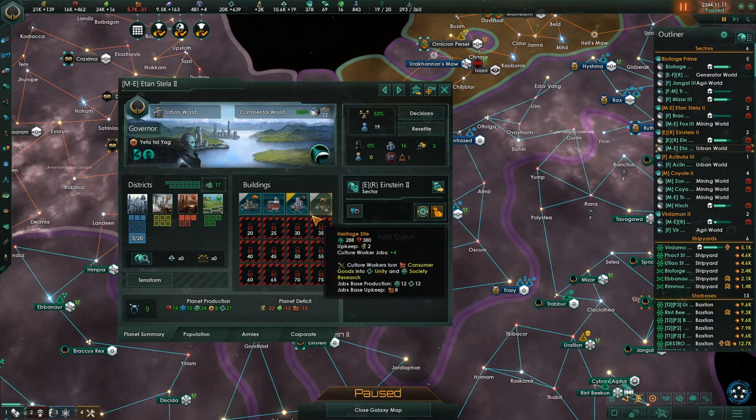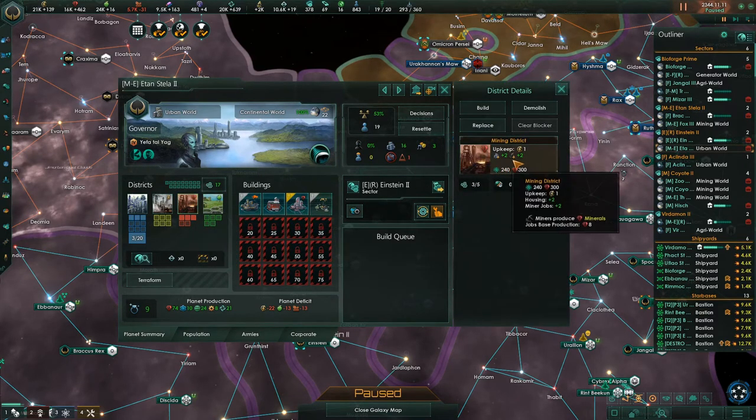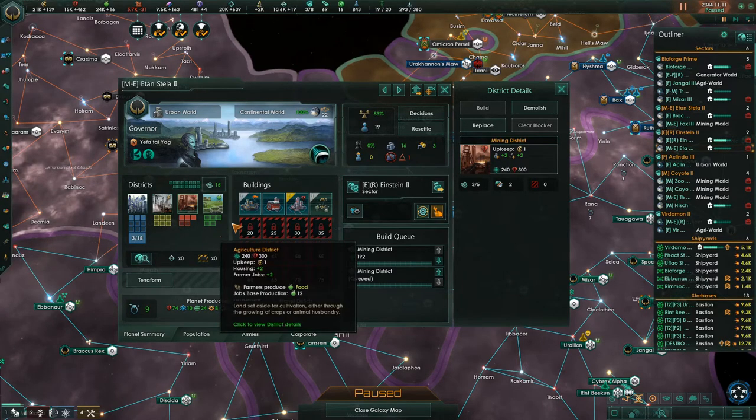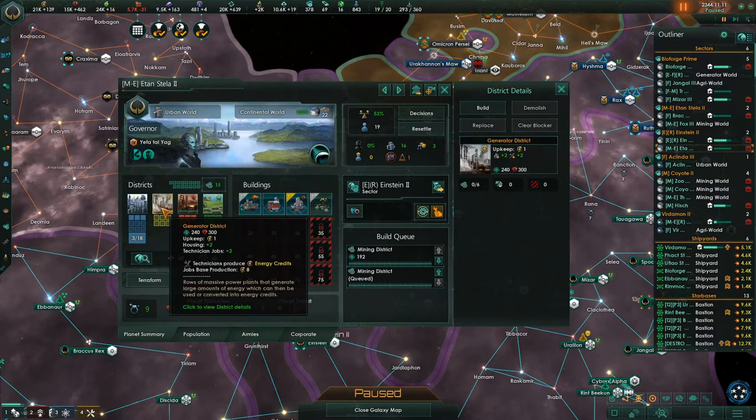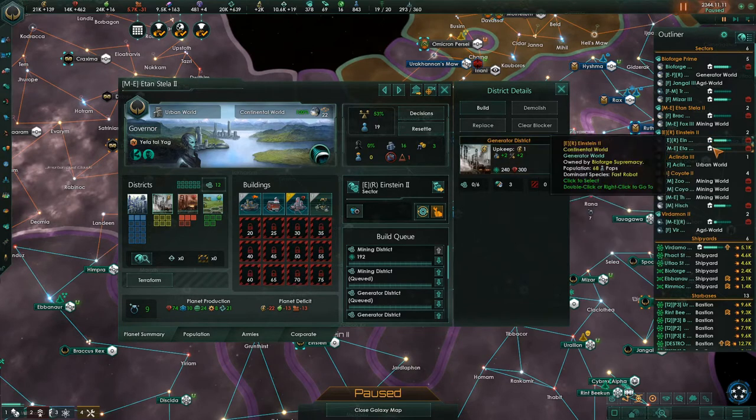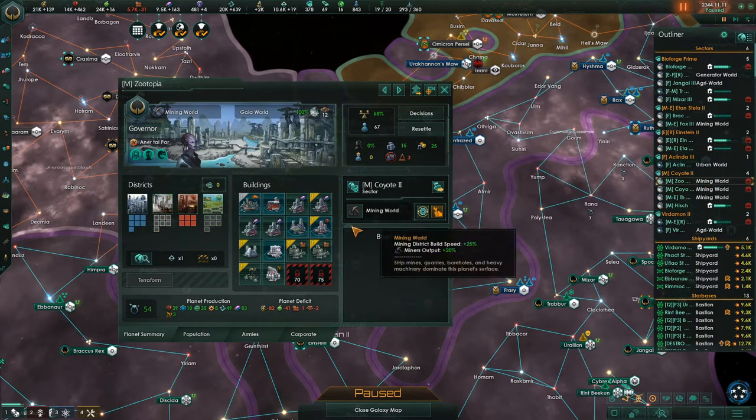This planet has its Atakon Monument and needs another job. We're going to fill out its districts — it's got so many we can easily go after most of the remaining jobs. We have 15,000 Mineral Credits stored, so we can build things out ahead of time on some of these planets. These are 300 a piece — build three of those and start getting that planet ready.